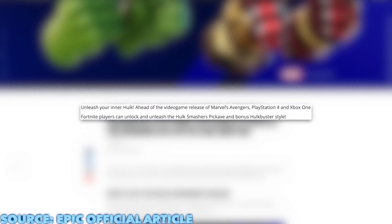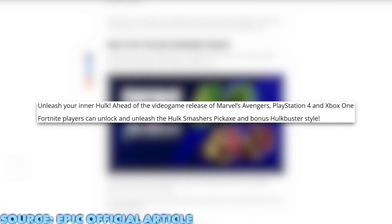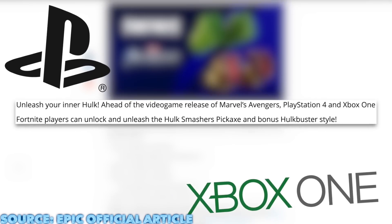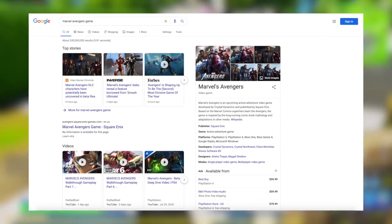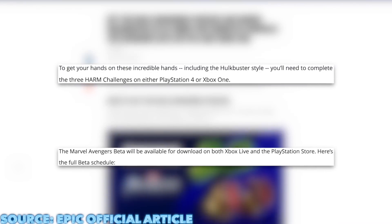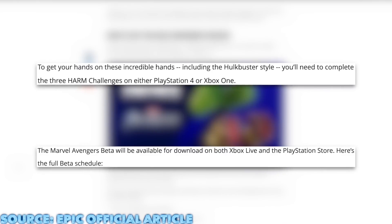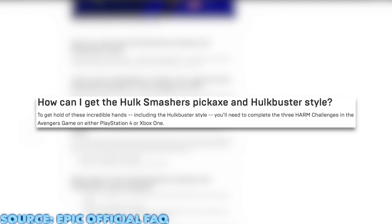So starting off, it seems it's a harvesting tool that's part of a promotion for Marvel's Avengers, a new video game being released for PlayStation 4 and Xbox One. The game looks really cool, though personally I don't care too much for it. But keep an eye out for this game, because from the looks of it, you'll need to sign up for its beta, or something along those lines, along with completing three simple challenges — also known as the HARM challenges — which sadly aren't Fortnite challenges.